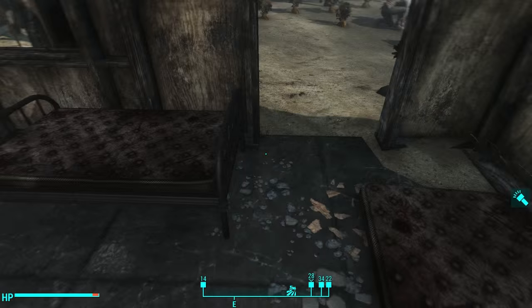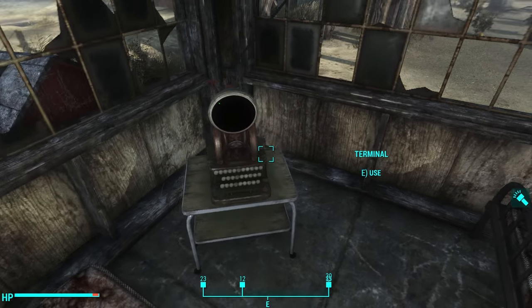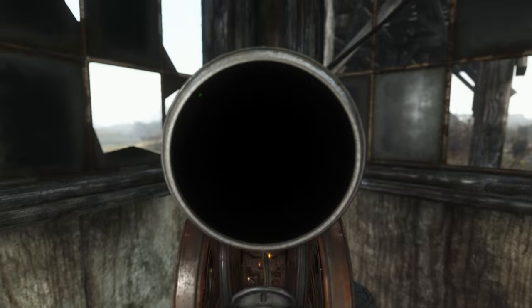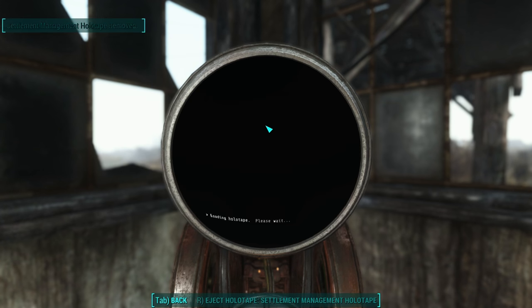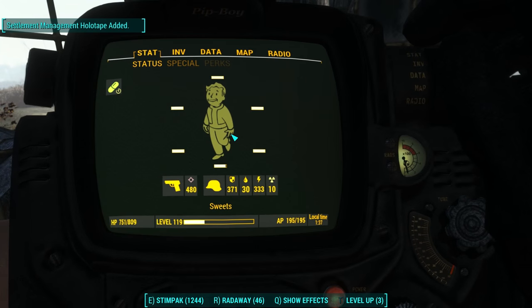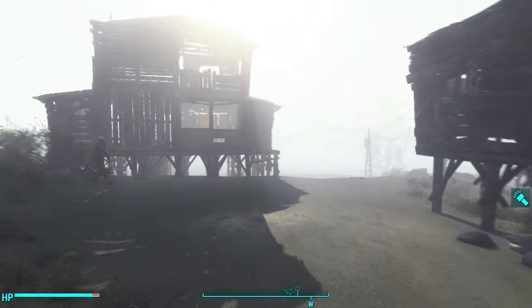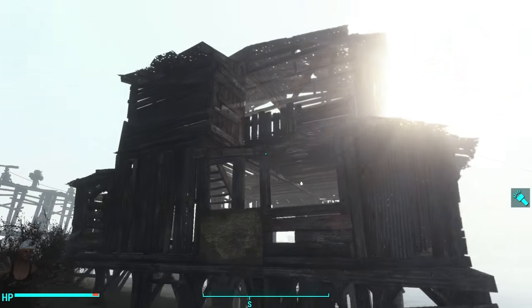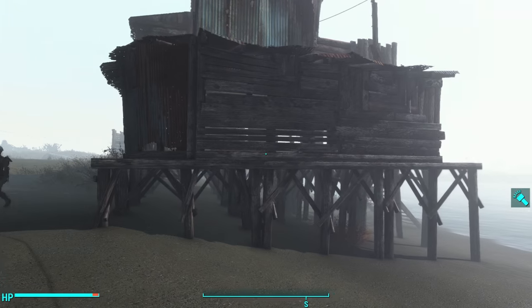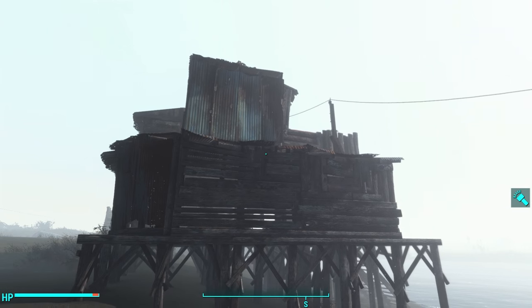Nothing terribly exciting inside this shack — it's got the three beds that came with the settlement and I placed down my terminal so I can see the spawn points. That leaves only the main house. I put a little bit of thought into this. Instead of dotting three or four shacks around the area, I put all of the settlers in one giant shack on purpose because I wanted to leave the view.